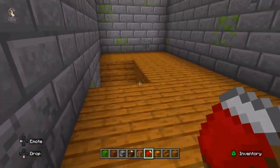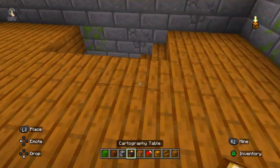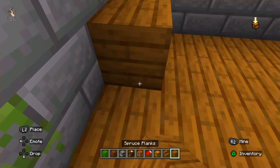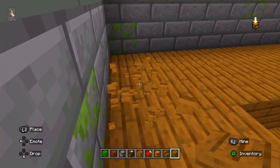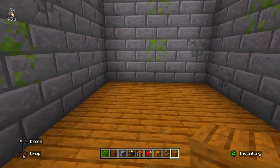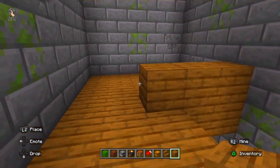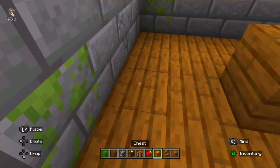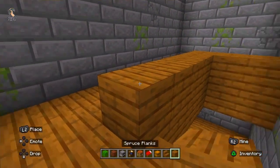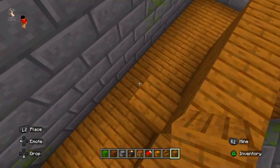Now it is time for the interior. I am making a kitchen, a bedroom, and a living room of Granny's house, in which Granny imprisons a human. The interior of this house is very important, so you need to follow me block by block and step by step.